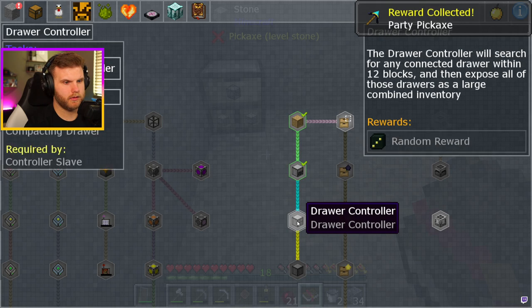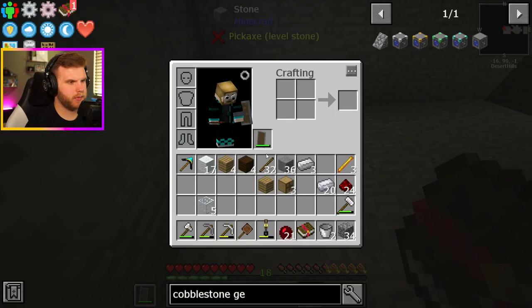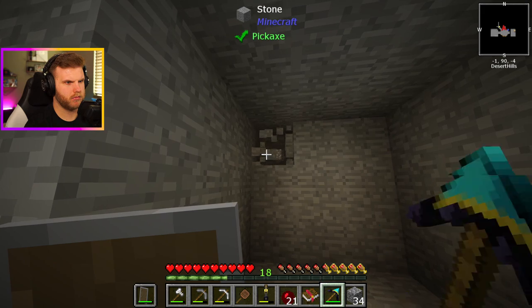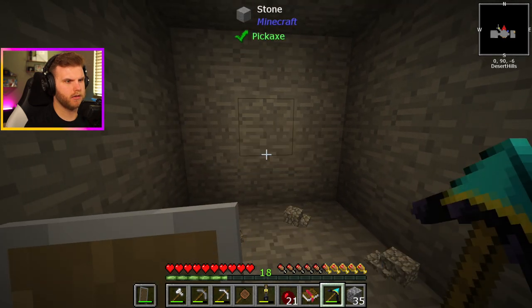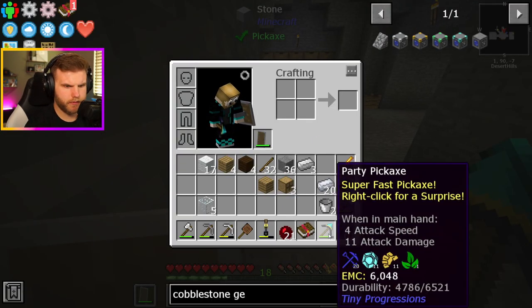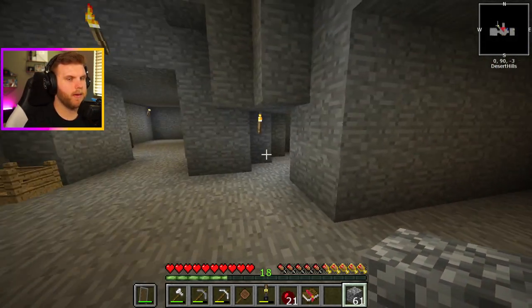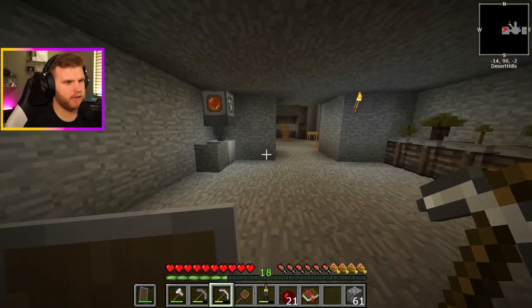Party pickaxe — what? Drawer controller: the drawer controller will search for any connected drawer within 12 blocks and then expose all of those drawers as one large combined inventory. That would be nice. But what is this party pickaxe? Super fast pickaxe — right click for a surprise. Oh my, what does a right click do? Oh, cake! Dude, holy crap — what? How do you repair this? That's a broken pickaxe. Maybe I can enchant it — maybe I'll save that to enchant it and then that'll be an OP one. But why is this compacting drawer being so busted right now? I don't get it.